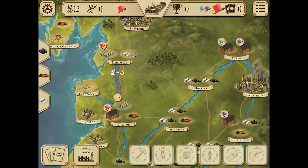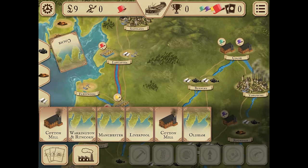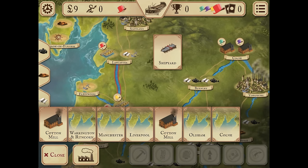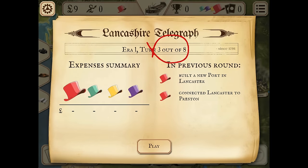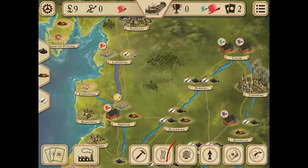Once the canal has been built, your turn ends with your cards resupplied. The third turn begins. Finally, we are ready to sell the cotton.